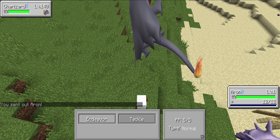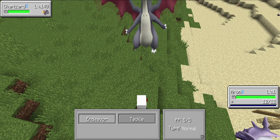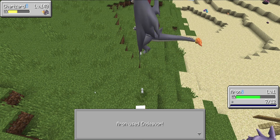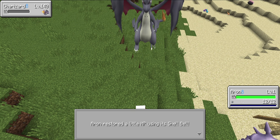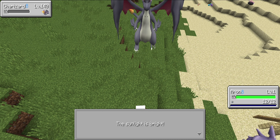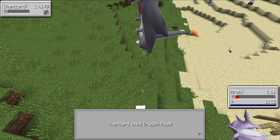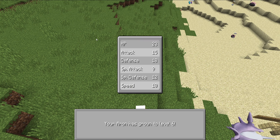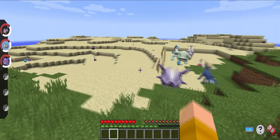I'll show you this fight. Aron's out here. I'm going to use Endeavor — he attacks first because he outspeeds me, so my HP goes from 12 to 1. Sturdy saves me. Then my Endeavor goes off, putting his HP to 1 as well. Now I'm back to full HP because the Shell Bell restored one-eighth of the damage I just took — since he does way more damage than I even have HP, it heals me all the way to full. Now that I'm back to full HP, Sturdy will activate again, which is why you don't need a priority move. I use Tackle — boom — I just knocked out that ultimate boss. A level 1 Aron just defeated a level 140 Charizard.